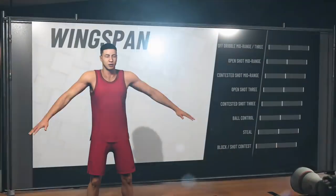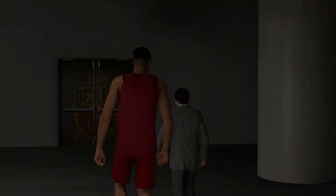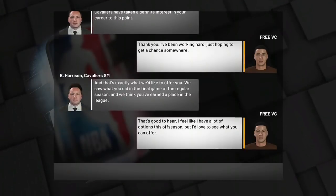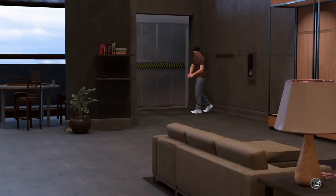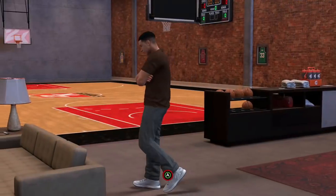Then you want to sign with the Cavs. This team works the best for me as I've been doing this VC glitch. You want to sign with the Cavs and you want to do 600 per game and lower everything else.